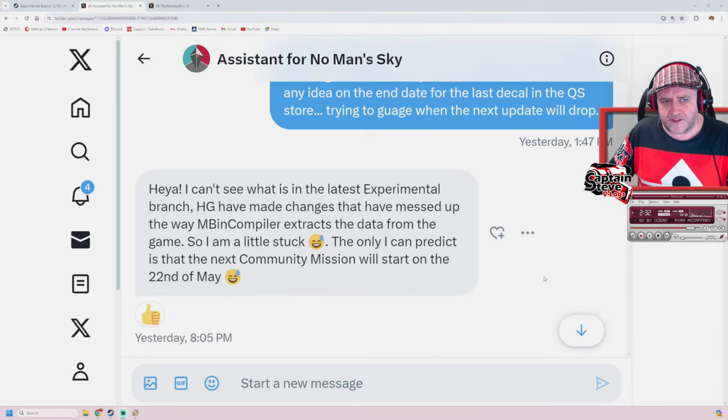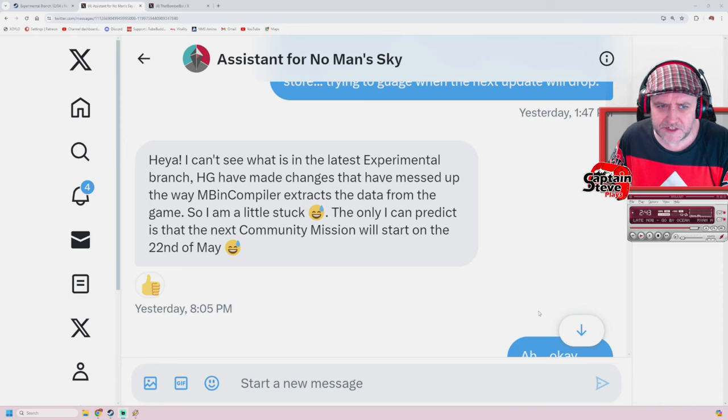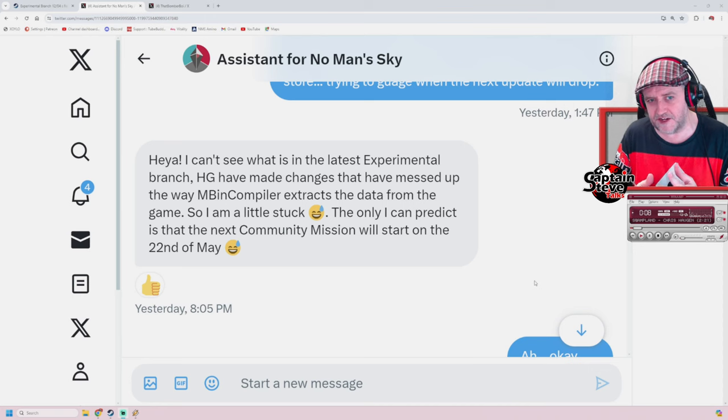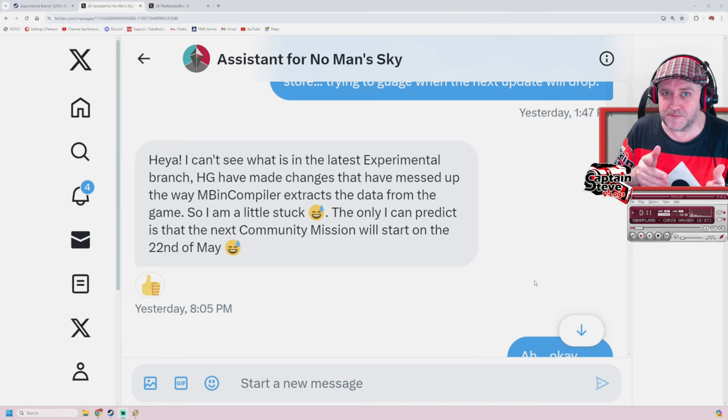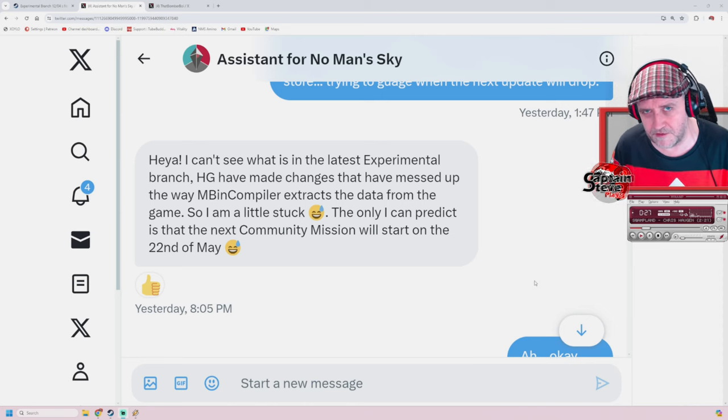Kurt came back: can't see what's in the latest experimental branch. Hello Games have made changes that have messed up the way the Mbin compiler extracts the data from the game, so I'm a little stuck. The only prediction is that the next community mission will start on the 22nd of May. So although I said perhaps we might see something on the 14th or 15th, best case scenario, that's not looking likely.